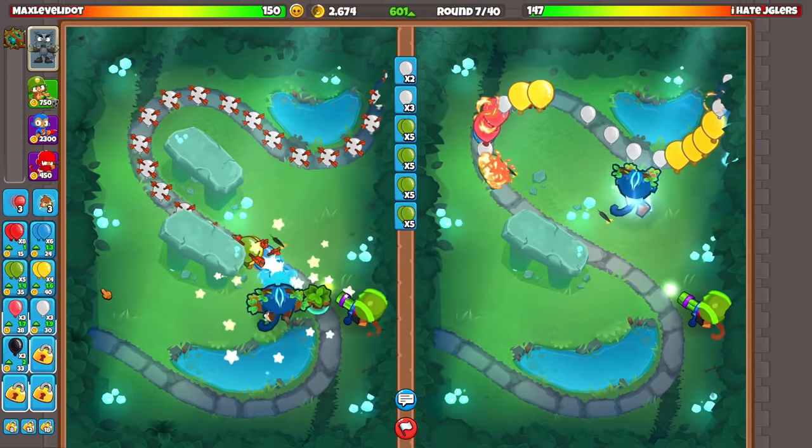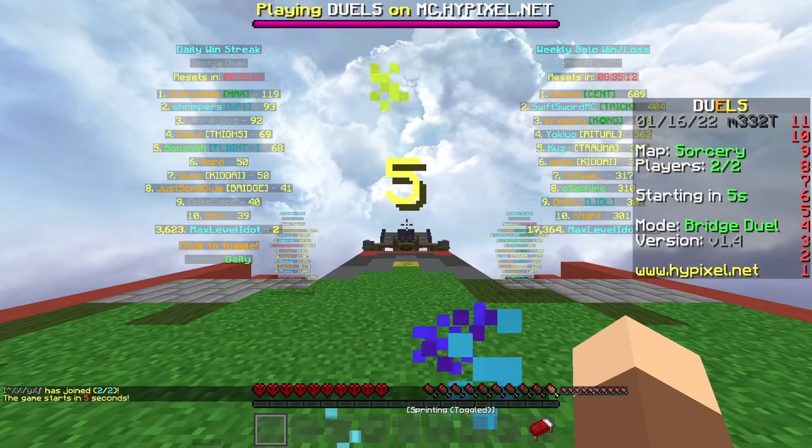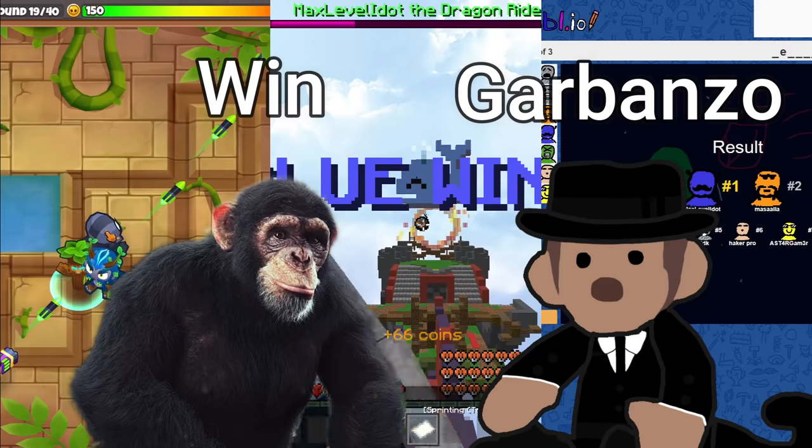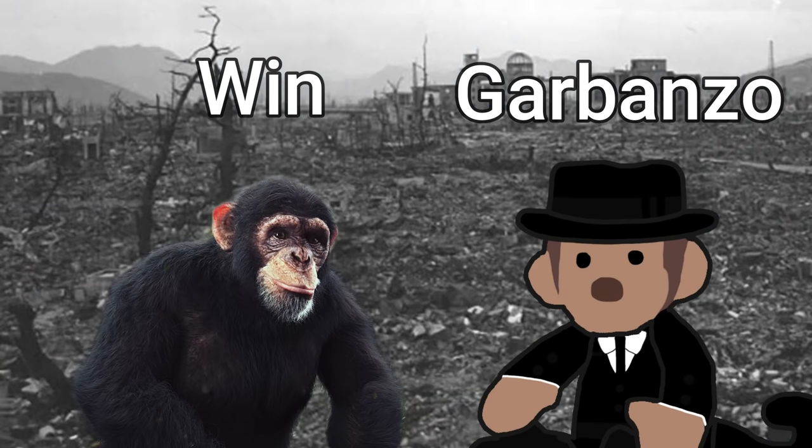Now whenever you enter any game — Battles 2, Hypixel Bridge, goddamn Scribble.io — you will immediately win because your opponent knows damn well, if they win, they're about to cause significant damage to their city and the atmosphere!